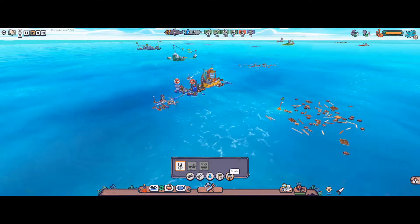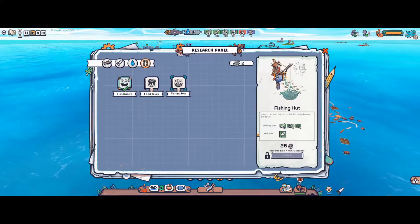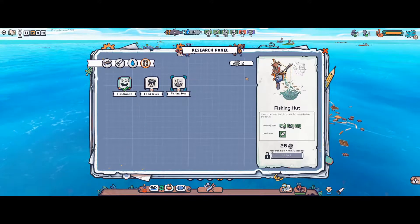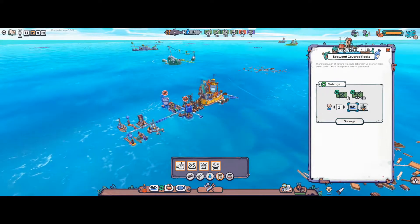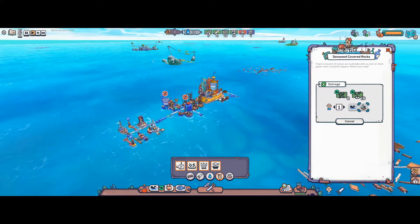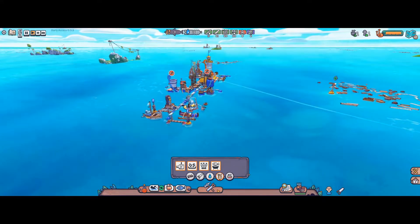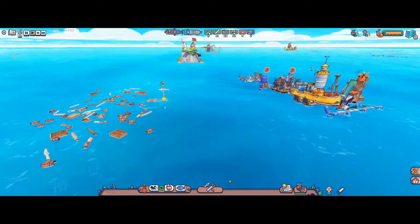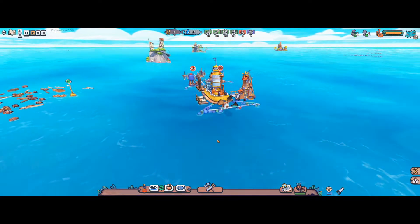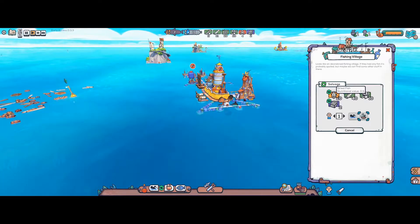What I find really easy is if we get the fishing hut - that's around the fishing hut and it's really helpful, so that's what we really need to get to. We'll salvage the seaweed because our food is dropping somewhat.